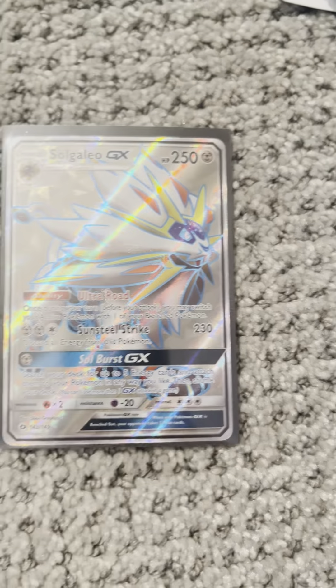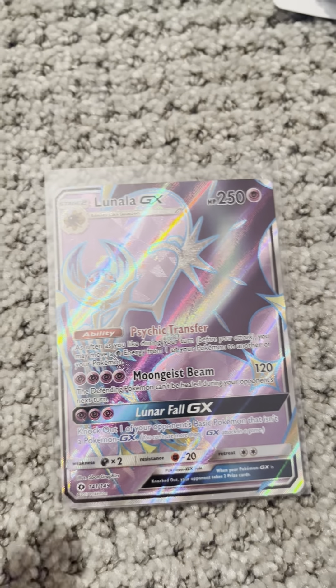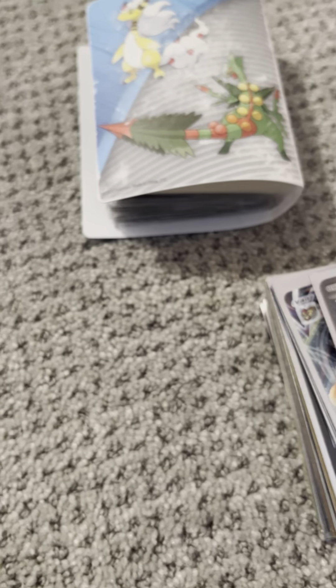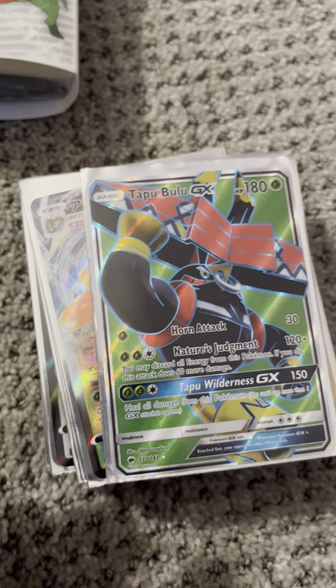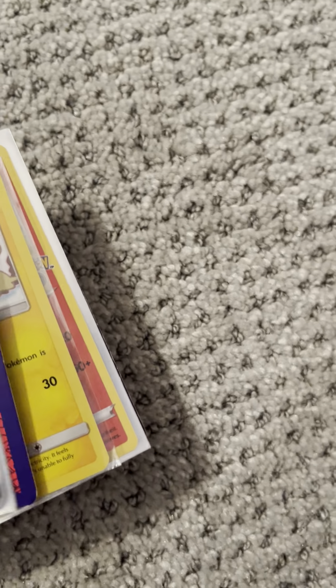Now it's off to the Full Art EXs and GXs. We have a Solgaleo GX from Sun and Moon Base. We have a Lunala GX from Sun and Moon Base. Next, we have a Gardevoir EX Full Art from Steamsiege. We have a Kindra EX from Fates Collide, I'm guessing. We have a Steel X EX from Steamsiege, I believe. Next, we have a Tapu Bulu GX Full Art from Cosmic Eclipse, I'm not sure. And we have a divider, so that means we're done with the Full Art EXs and GXs.